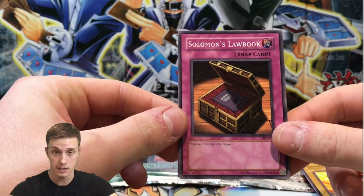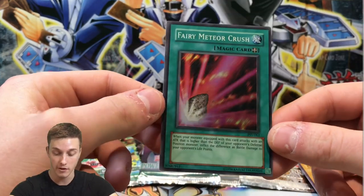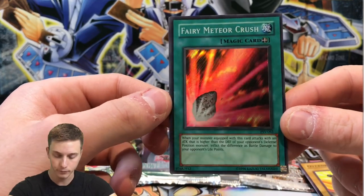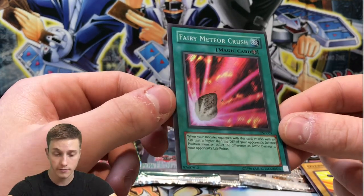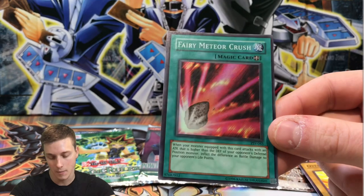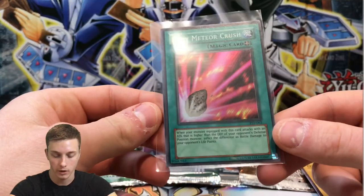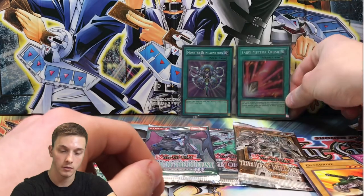Then Overdrive, and for the rare slot — a Fairy Meteor Crush, Super Rare! Not too bad at all. Fun fact: this is the first card ever to introduce the piercing effect. Before 'inflict battle damage when attacking a defense position monster' was a keyword, equipping Fairy Meteor Crush to your monster gave it piercing. Cards like Mad Sword Beast were great with it. So another spell card hollow — two hollows now.